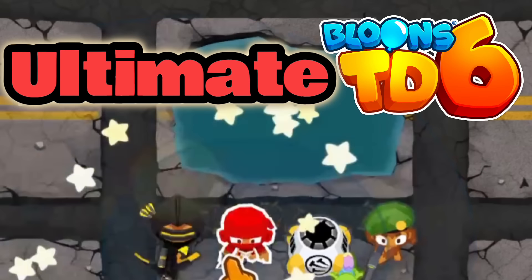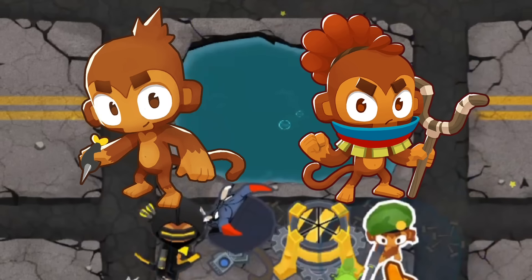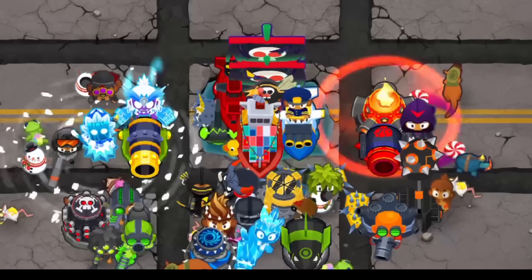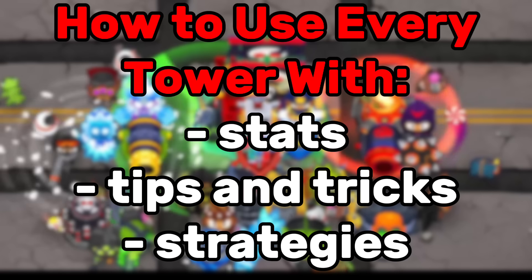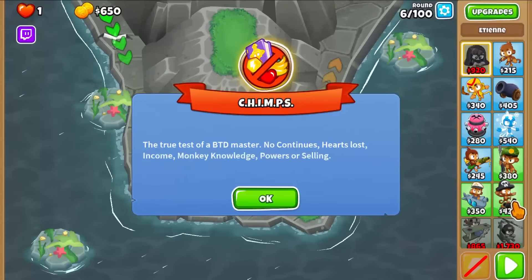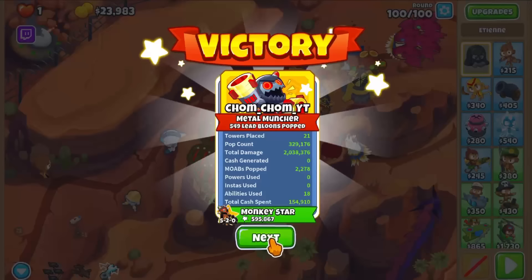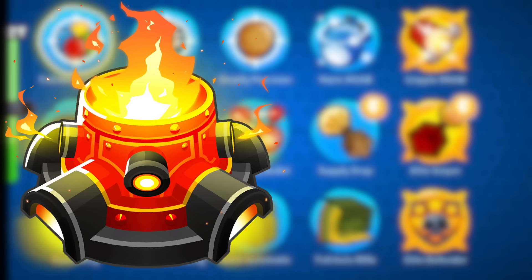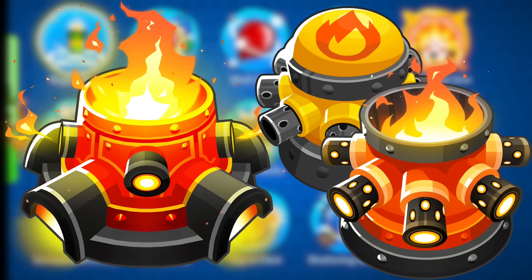Welcome to the Ultimate Bloons TD6 Strategy Series where I'm going to be showing you strategies for every single tower, from the dart monkey to the beast handler and every single path in between. This will show you how to diversify your setup and get better, along with seeing some stats, tips and tricks, and all the strategies for every single tower. Although the series is geared more towards CHIMPS mode, this will also show you tips and tricks that apply to the standard game. Today's episode is going to be on the Inferno Ring, which is the top path Tac Shooter — coming with the Ring of Fire and the Hot Shots, so let's get straight into it.